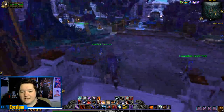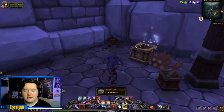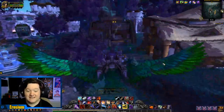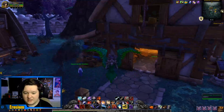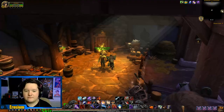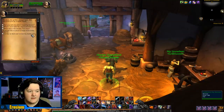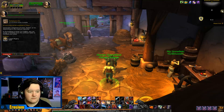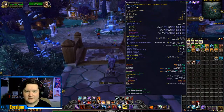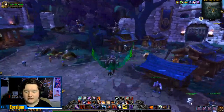Every day I log into this character — this is one of my alts that I don't really play very much. I grab my garrison resources; I don't have to grab that every day, I can grab it every six days, but I grab it every day. Then I come straight to my barn just here, and I pick up my sumptuous fur and savage blood, and I restock the work order. That makes sure that tomorrow when I come, I'll get my sumptuous fur and my savage blood once again.